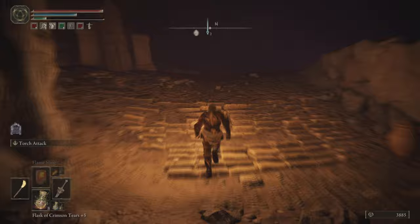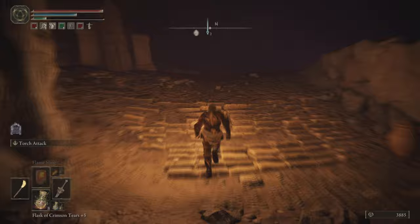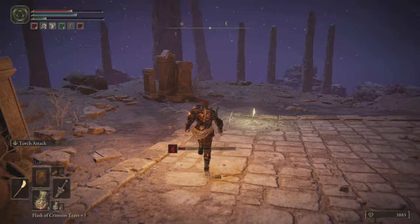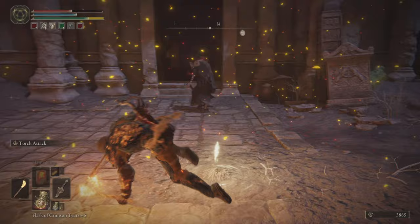These guys here did not want to see me get out of this crypt alive, so just sprint past them. We're going to make our way out to the next grace point and thankfully they'll leave me be once we grab that. Yeah, that's what I thought — turn around and get back in your crypt.